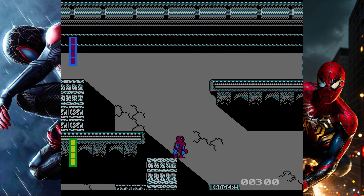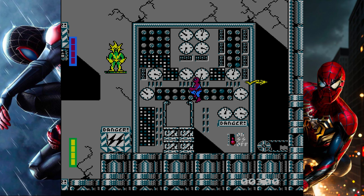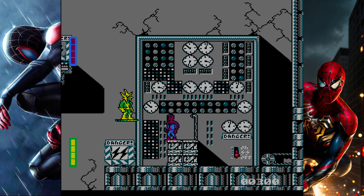The Game Gear version is identical to the Sega Master System version except that the screen shows a smaller portion of the level, which makes it harder to see incoming projectiles.